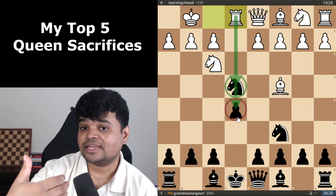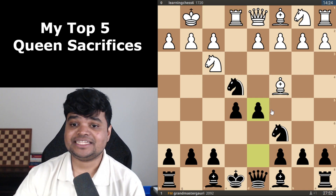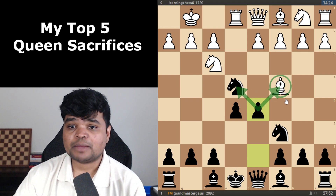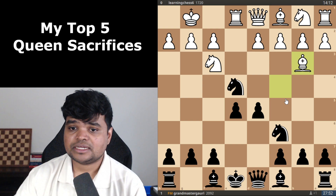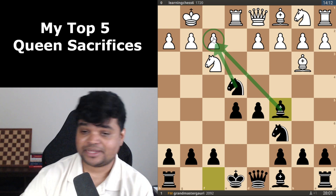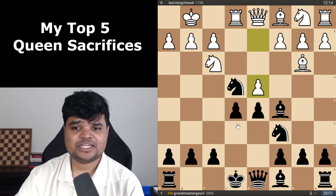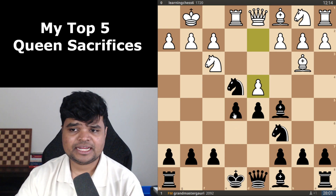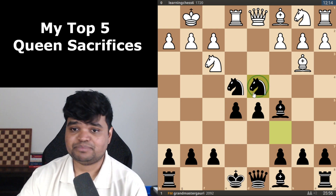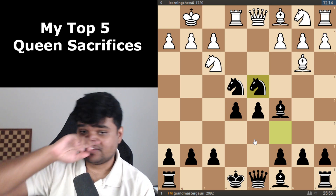I can defend my knight with an aggressive move — especially in the Italian it works perfectly — and that is d5. I defend my knight and attack his bishop. My opponent played bishop b3 and I played bishop c5, developing with an attack on the pawn. So not only am I up a pawn, I'm also better in position. My opponent plays d4, an interesting move, sacrificing a pawn. So instead of taking with the e-pawn, I actually took with the knight, which seemed better because I'm posting up my knight and getting rid of that defender.